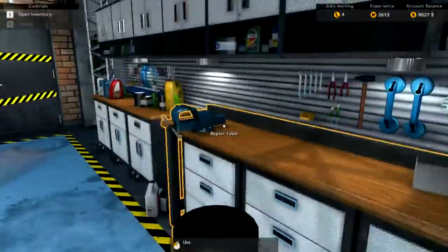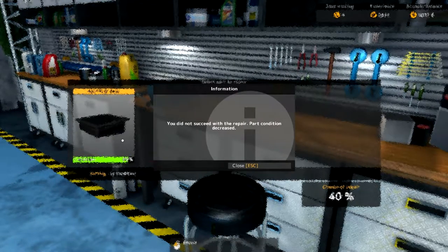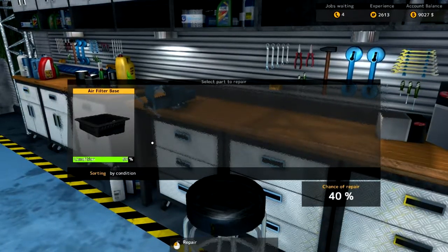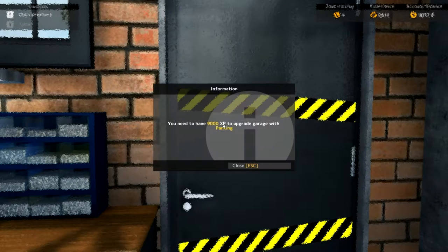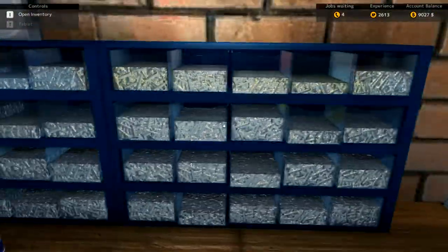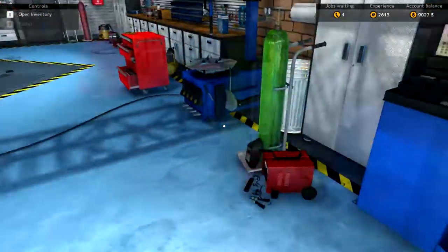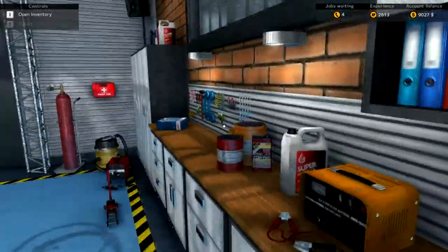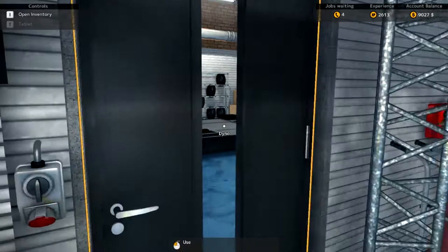Over here we've got my toolbox and then the repair table. So I can repair things here but if I fail it says 'you did not succeed to repair, part condition decreased.' Things can decrease if you don't repair properly. And over there needs 9000 XP to unlock — I think it's clips and bolts. There's also 'repair body frame' and the dyno where you can test cars.